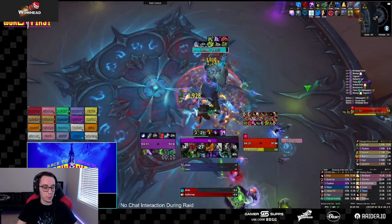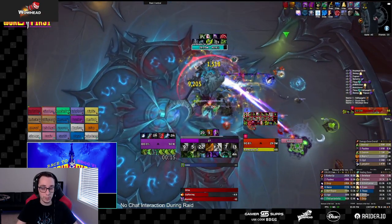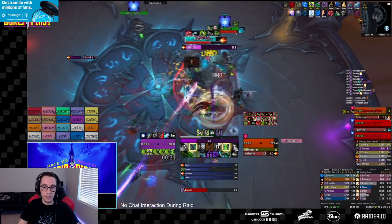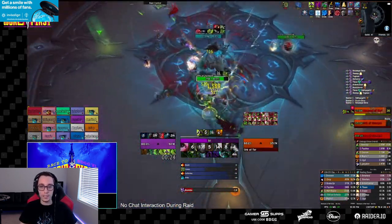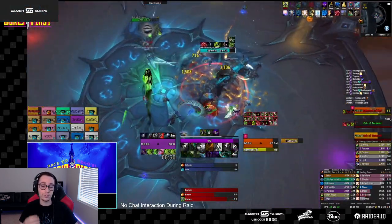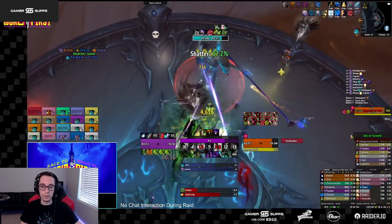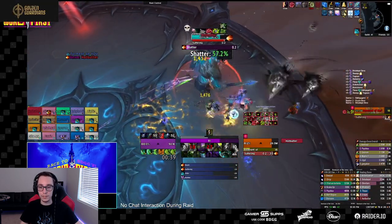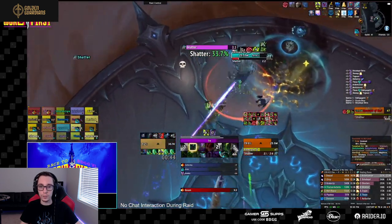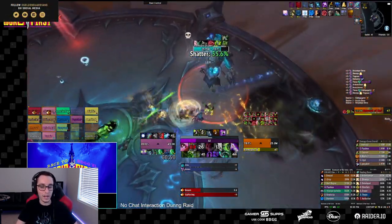The next important thing is push timings. This boss pushes to a new phase at 80, 60, and 30. Every time he pushes to a new phase he resets his timers, so you never want to push to a new phase right as you got a mechanic, orbs, or malevolence. For us: kill the first set of orbs, deal with the first set of dispels, everyone chills on the boss, push the boss, deal with malevolence, then push again — that's the timing you want.